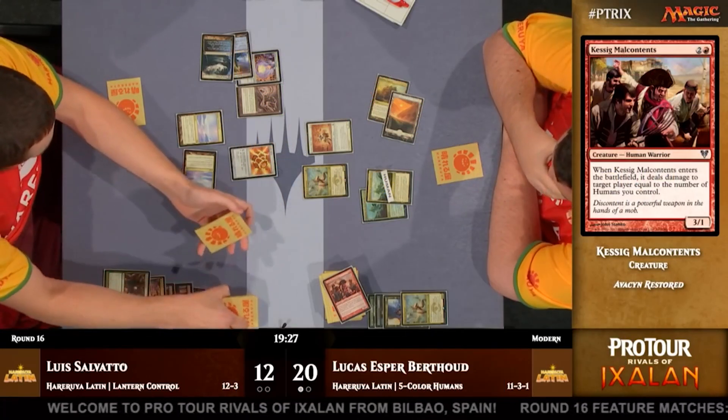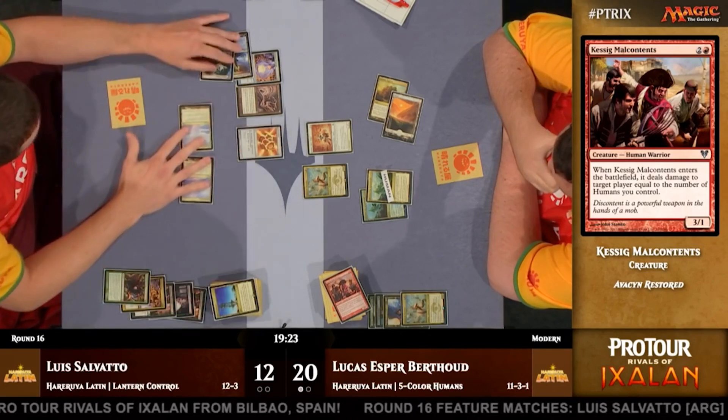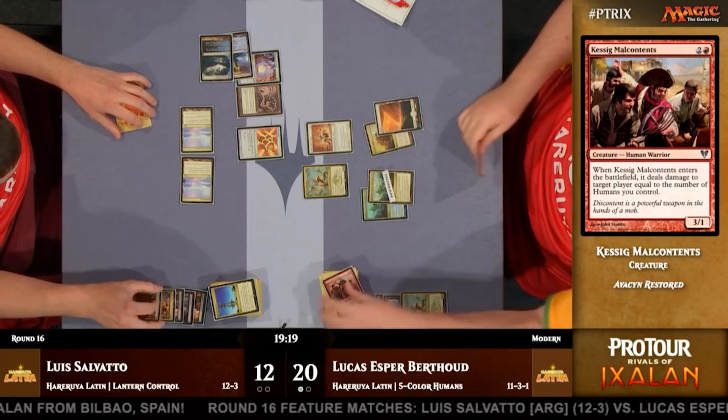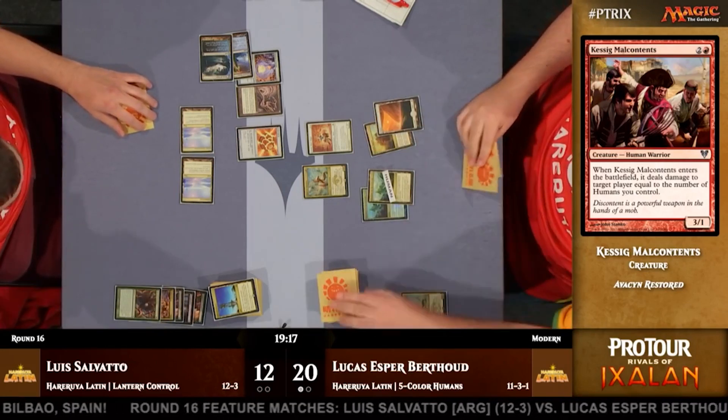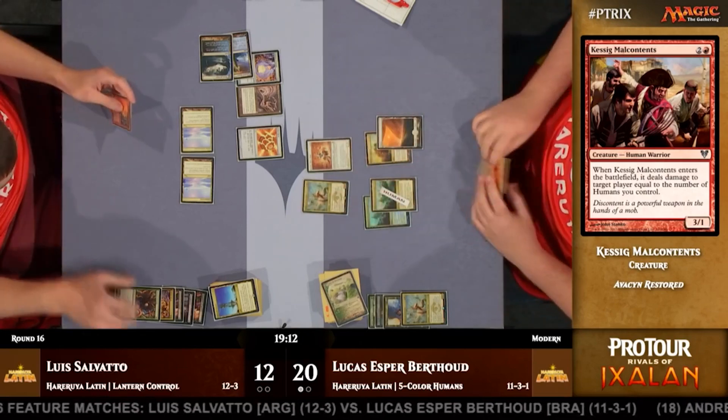Translating this concept into CEDH is tricky because we can't run four copies of each of the top deck manipulators found in the 60-card version. And if we could, they don't scale or give us the precision we need to maintain control over three opposing top decks simultaneously.